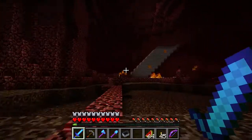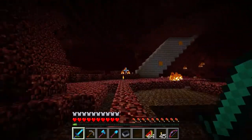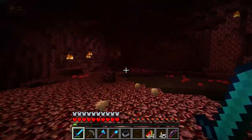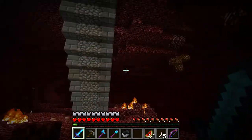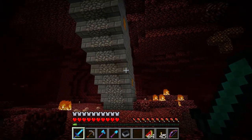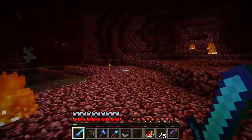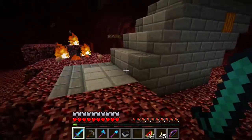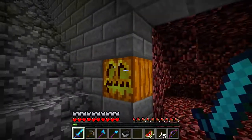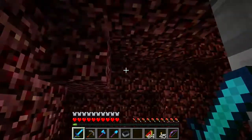I think it looks pretty sweet — let me know what you guys think. It's definitely secured and it looks nice from both sides. I don't really do much with aesthetics but I definitely like the look of it. It demonstrates my preferred building theme — simplicity but diversity. Cobble on the ground, stone brick on the sides, slabs on the top. This area is still somewhat protected even if it blows up — no big deal, you're not really going to lose anything here.